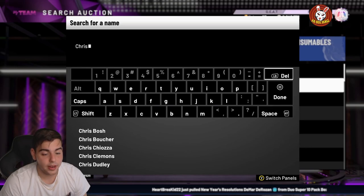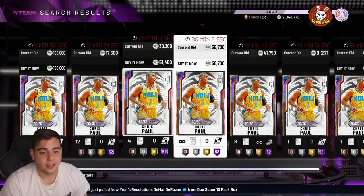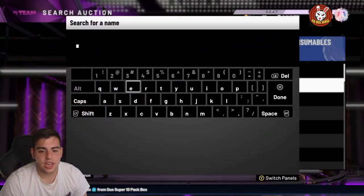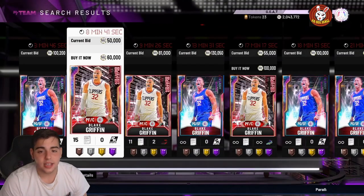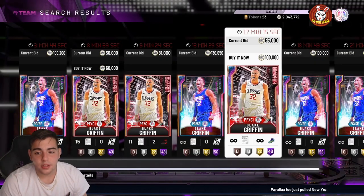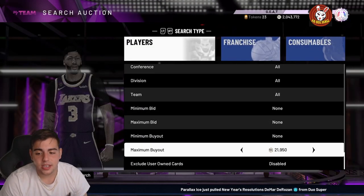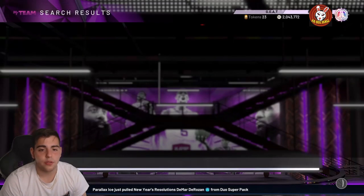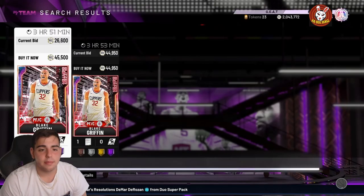You could probably snipe out Chris Paul easily — he's actually not even that expensive. Same with Blake Griffin. These are cards you want to pay attention to. How to make a lot of MT: you just have to pay attention to pricing and sniping and see what's good. Every single duo should be thrown up for a snipe as long as you stay on the filter.